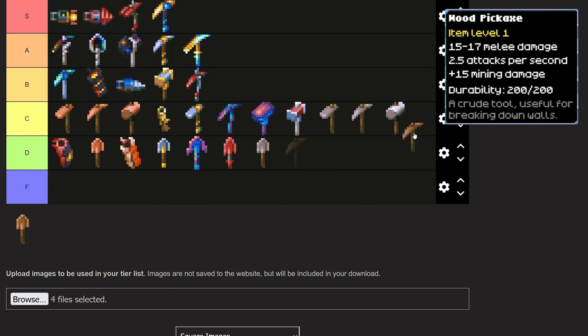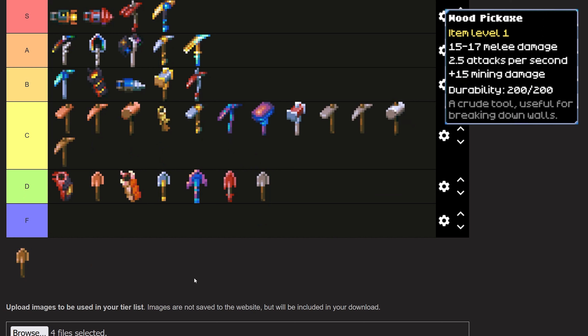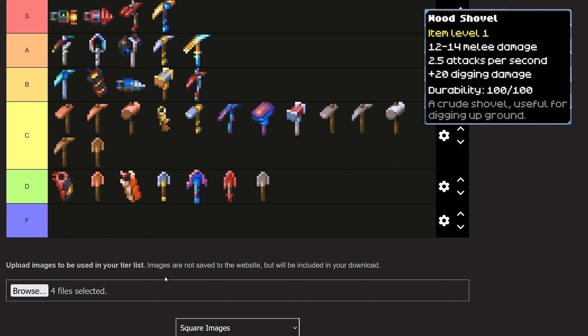The Wooden Pickaxe is also going into C tier. This is the first pickaxe you get — yeah, it's crap — but it's really easy to make in a pinch and you can just craft a whole bunch of them, so you can't go wrong if you really just need something. And the Wooden Shovel is also going into C tier — it's just a basic shovel. The durability is crap, but it's cheap, fast, and easy, and it gets the job done when you're really just trying to tear up a little bit of ground.